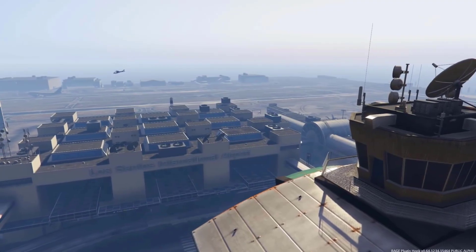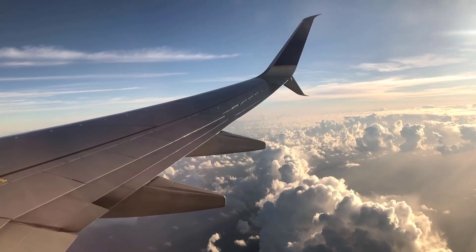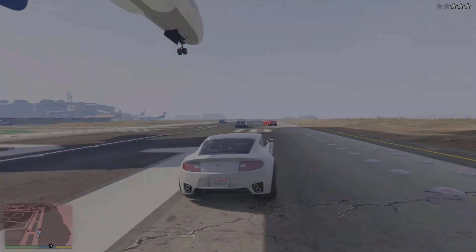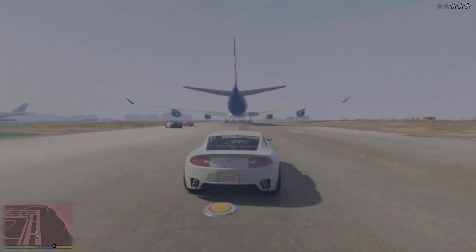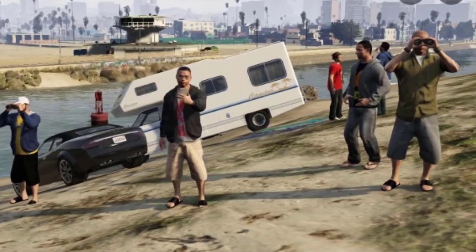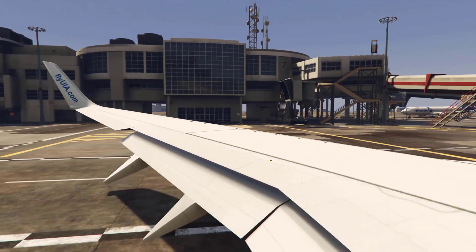If shooting the Shamals, jets, and Luxors that are approaching the runway, they will instead change course and fly into the Pacific Ocean. In the mission Legal Trouble, planes land on different runways from the other direction, thrust from the engines causes police vehicles to flip, and planes are parked in different places. Sometimes a group of plane spotters looking with binoculars and taking pictures of landing aircraft can be found on the beach by the northwestern entrance of the airport.